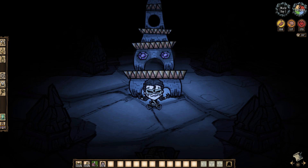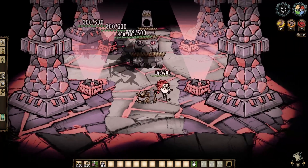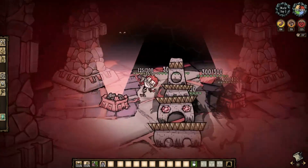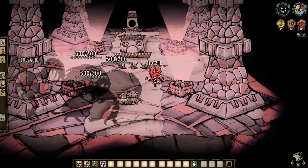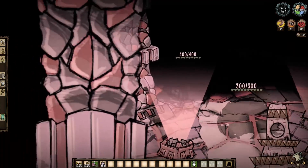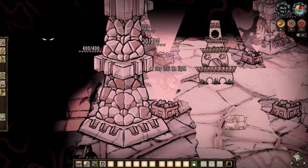One thing to always remember: don't go being dumb trying to stick around the station during a nightmare cycle. Even just the warning phase is bad, as you'll go crazy in seconds due to the surrounding nightmare lights, and your nightmares will come personified as they chase you around. Just chill nearby until the cycle ends to save you any trouble.